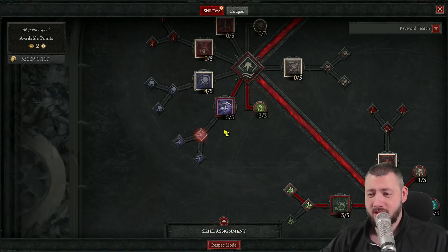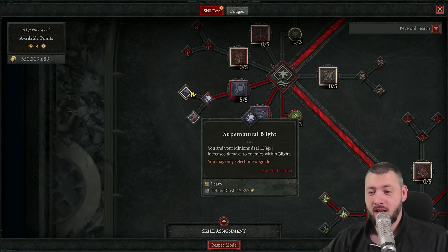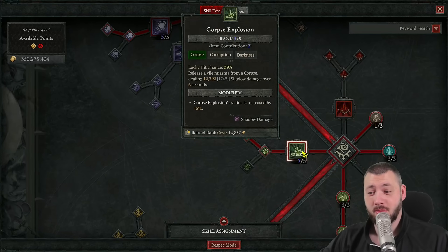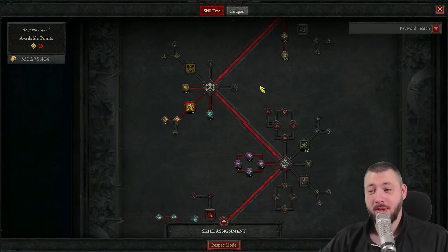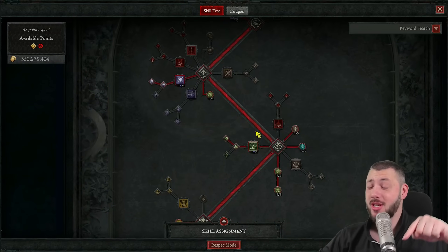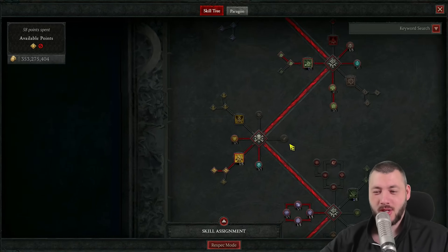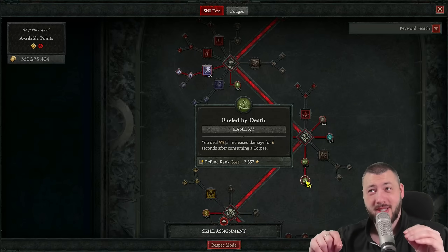That means taking all four points out of Sever. Blight together with Enhanced Blight for the slow and Supernatural Blight for the damage multiplier. Take that final point out and put all the points into Blight. Now we're boosting Corpse Explosion to the max, because Corpse Explosion next to our whole minion damage is our main damage that we're going to use — and it also boosts our golem's slam further, because the golem's slam still gets higher with my multipliers.